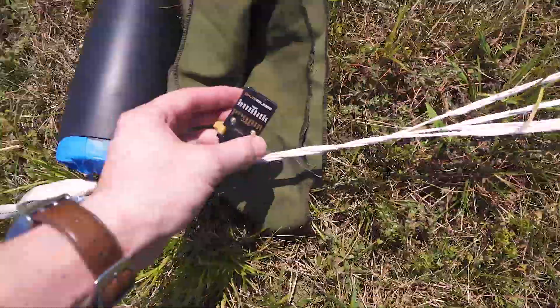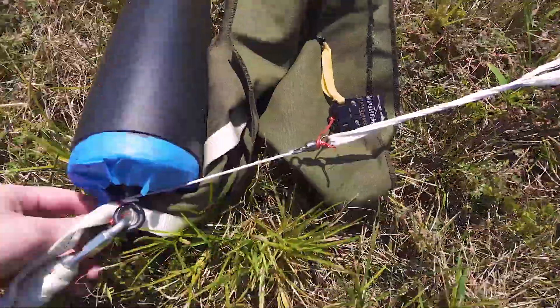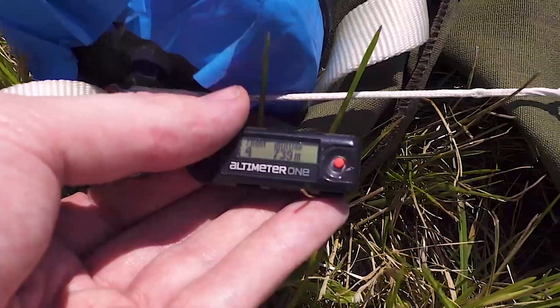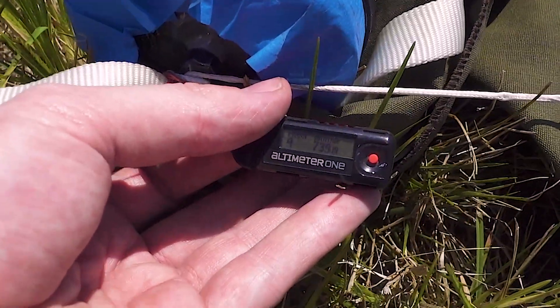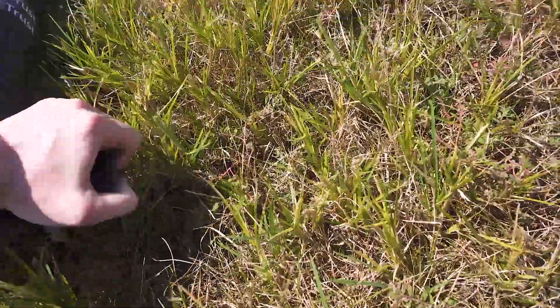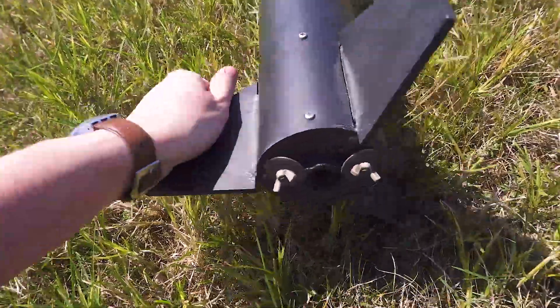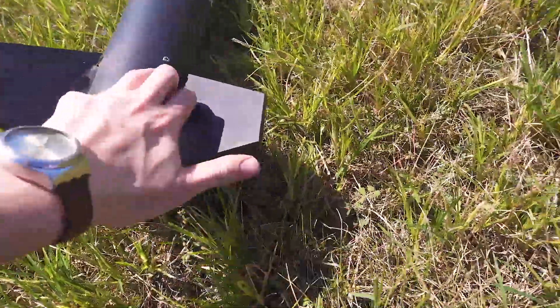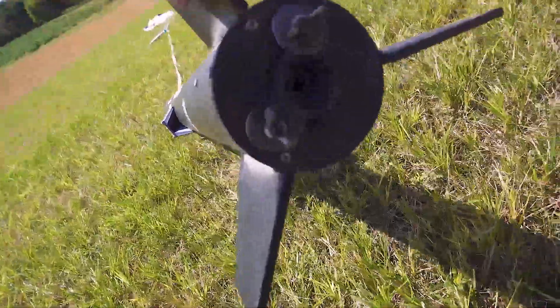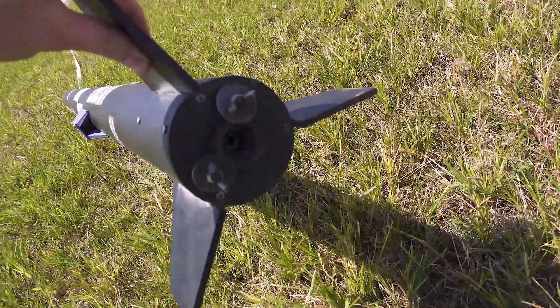The chute release worked pretty well. I bet we could find out our max altitude here. Here we go, flight four — 739 meters. The fins: one, two, three, all in good shape. This one looks like it hit the ground first, but this seems to mostly be flyable again. That guy, he's a roasty toasty.